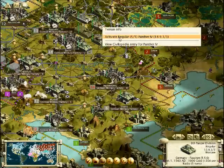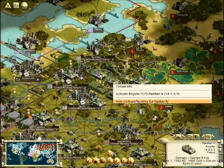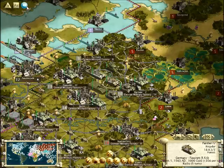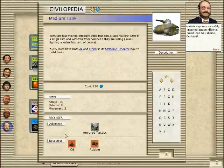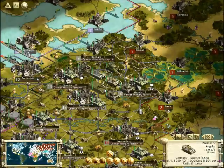Now I'm going to be showing you the Panther IV, which is your medium tank as Germany. It has 18 attack, 9 defense, and 3 movement. Compared to other medium tanks with 15 attack and 9 defense, you are at a 3 attack advantage, and you get these tanks pretty early on. So I suggest you get this technology as soon as possible as the Germans.